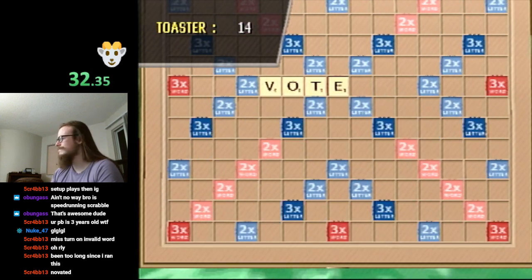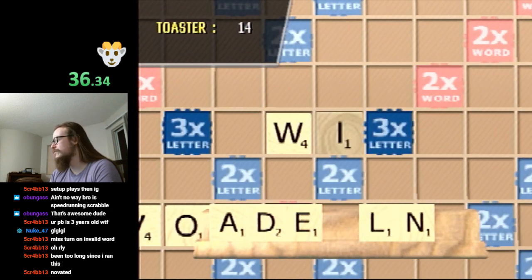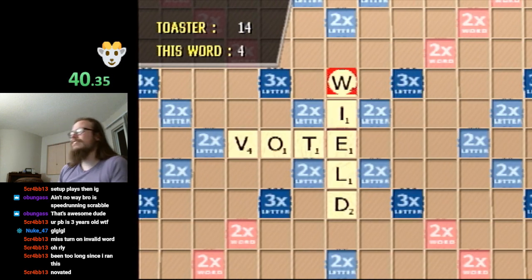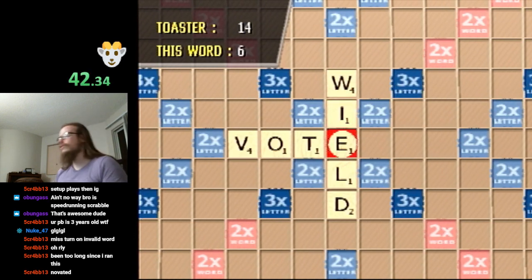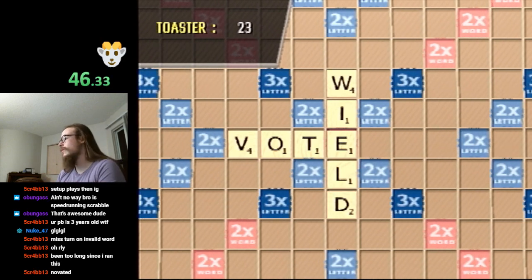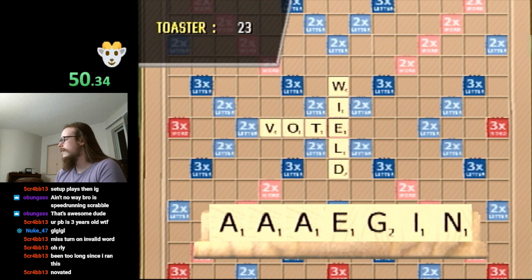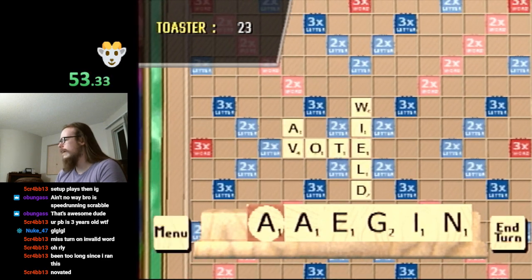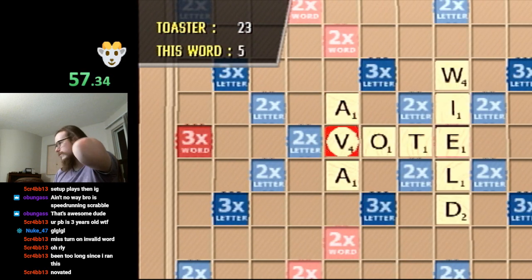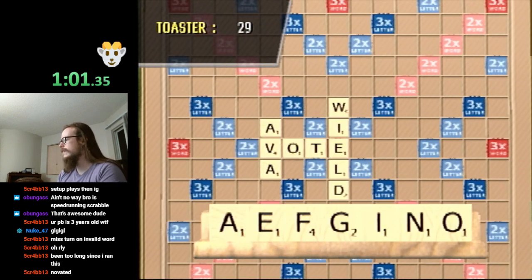Normally in Scrabble, it helps if you know how to spell common English words. Normally in Scrabble, you care a lot about getting a high score — your goal is to get more points than your opponent. In Scrabble speedrunning, we do not care. I believe Ava is a word — that's a nice one, and it helps us deal with that V.